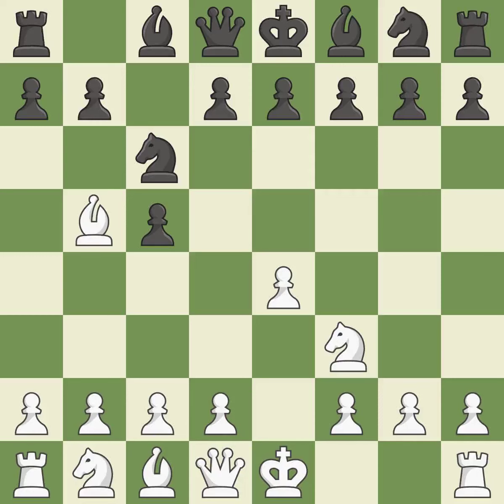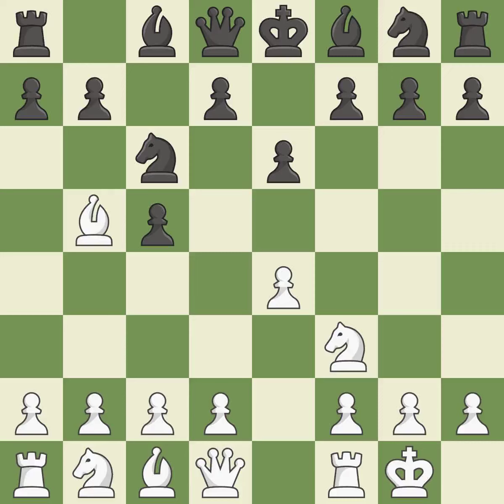Nc6 aids in maintaining control over the d4 and e5 squares. Bb5 engages the knight on c6 while getting ready to castle kingside. E6 controls the d5 and f5 squares and allows the queen and dark-squared bishop to develop. Castling gets the king out of the center and activates the rook. Nge7 develops the knight toward the center, defends the knight on c6, and controls the d5 square.